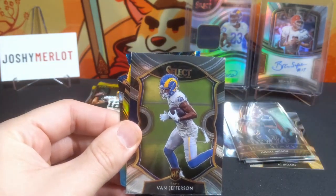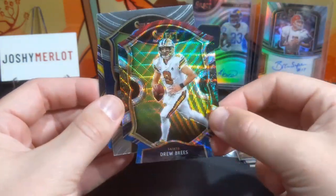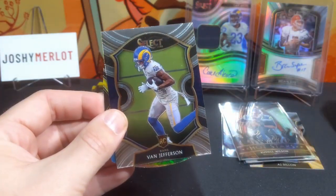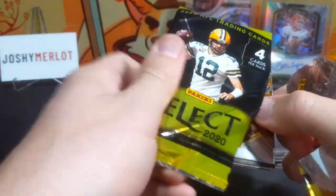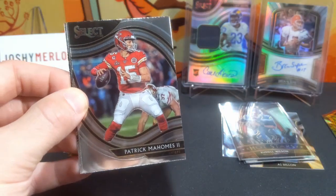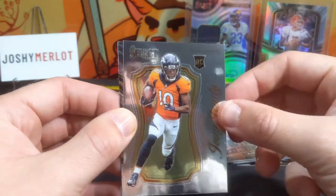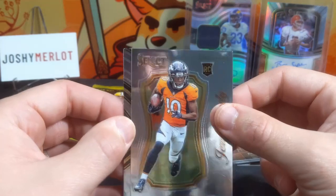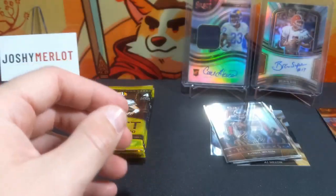Here's a Jacob Eason. Russ, you're staying out there now. A Drew Brees tricolor! Oh, that's nice. I'm going to tease this tie-dye for last. A field level Patrick Mahomes — okay, this box is bringing some heat. Russ is cooking something. Let's get to that tie-dye. Jerry Judy on the certified — these cards just look nice. And then an AJ Epinaza.